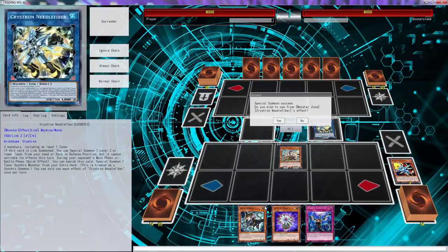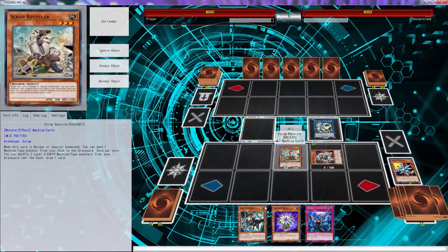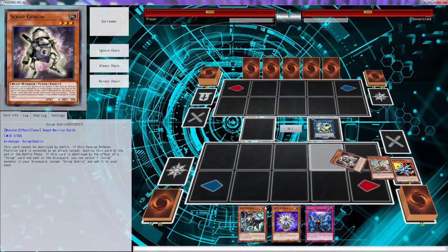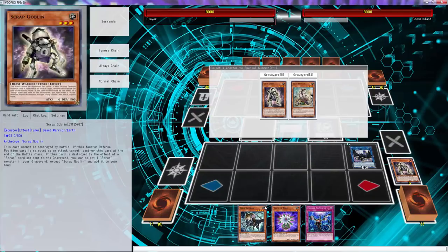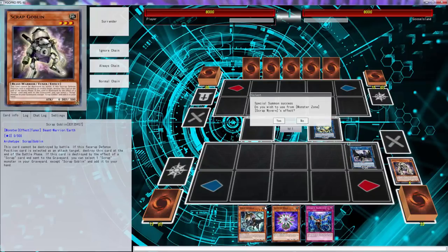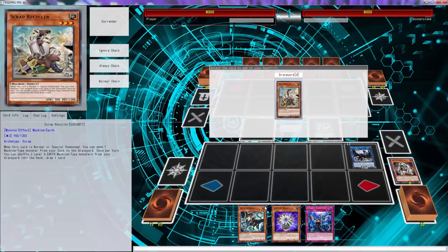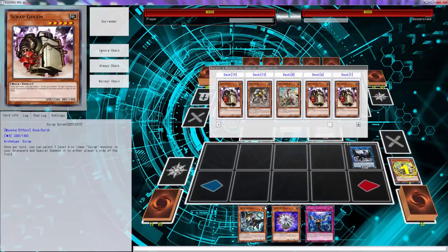Another option we can definitely play - we need that. Then we're able to go Scrap Wyvern, and we use its effect to bring back Scrap Goblin, pop this - Goblin effect, Wyvern effect. We did it the wrong way - we're always supposed to make Wyvern chain link one, because then this has to come out but we have to kill something.